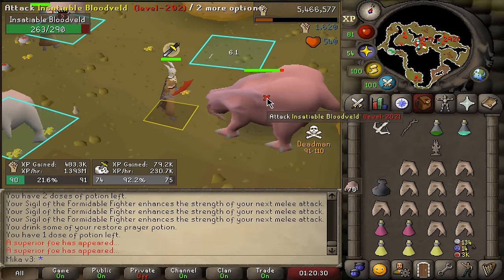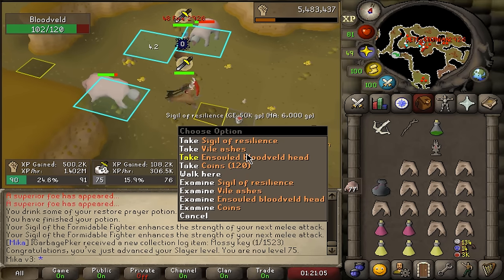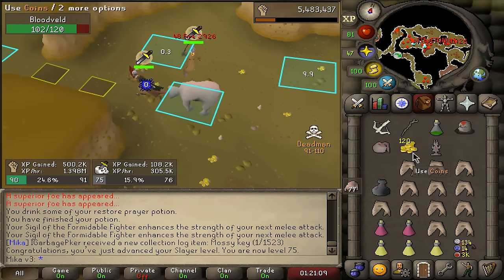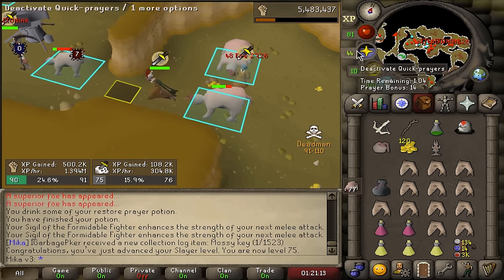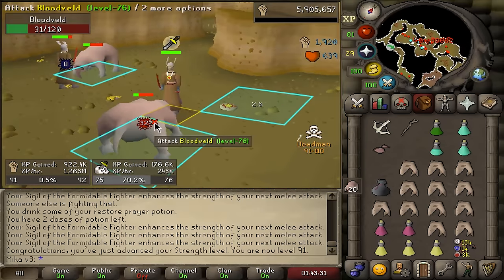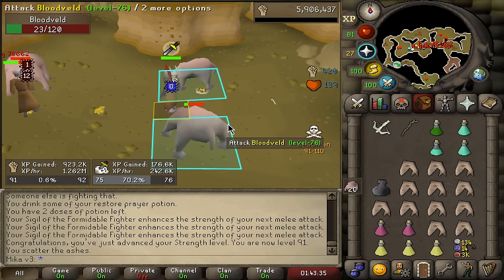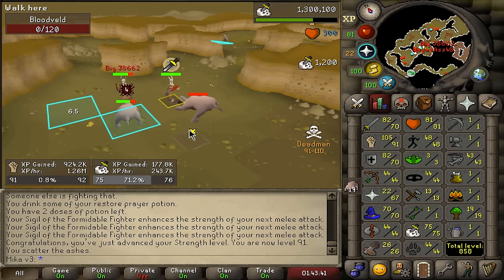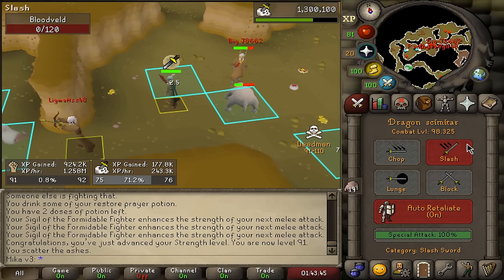Oh my god, we have our first superior! We got Resilience. I'm going to be honest, I don't even know what this does. Hitpoint restore 15 times faster — that's actually not bad. It goes for about 75k unfortunately. And here's 91 strength. It is now early morning so we are going to slowly be able to start speaking again. I might only go for 92 or 96 strength and then work on attack and defense after, just to get my combat higher. I want to get to 112 combat as fast as possible.